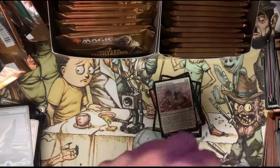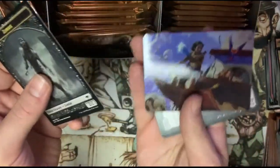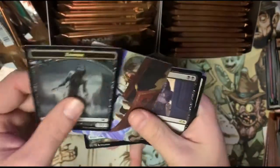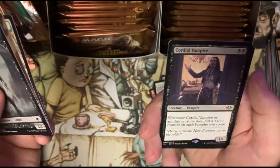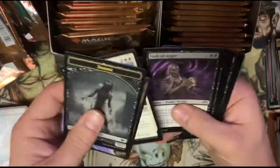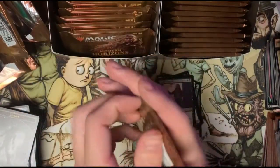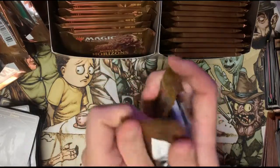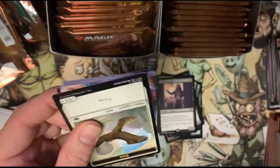We haven't run into a second mythic yet, so we're looking all right. Got a zombie token — and we got this for our art card. I love these art cards. It's a Cordial Vampire. He seems decent. I'd like to get some of the rare slivers — maybe a First Sliver. First Sliver is in the set, slivers are back — so we can't sleep on slivers anymore.